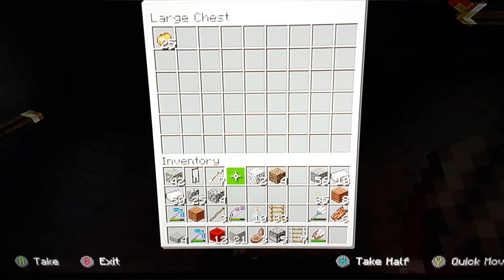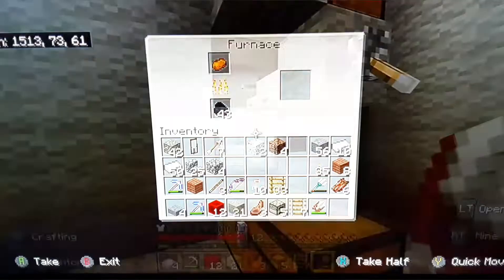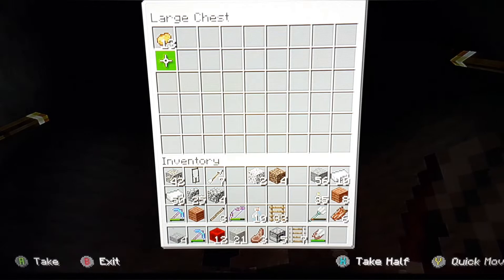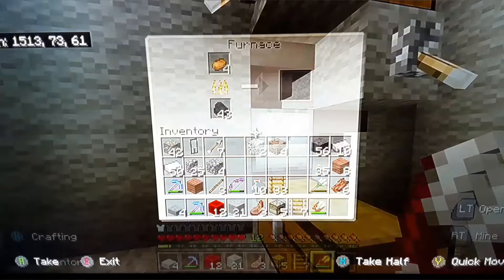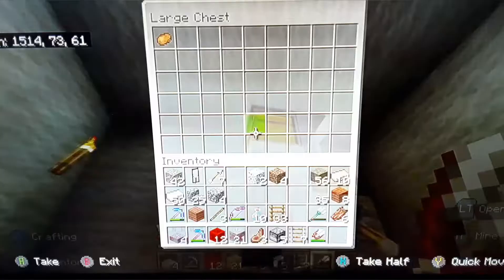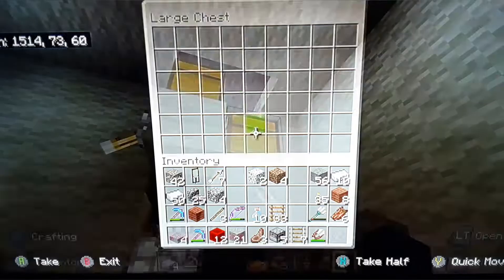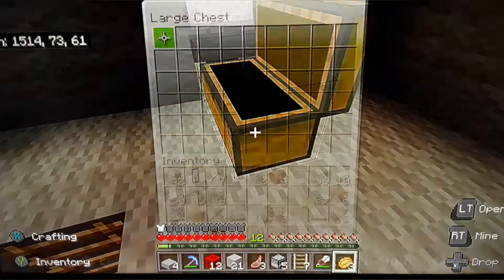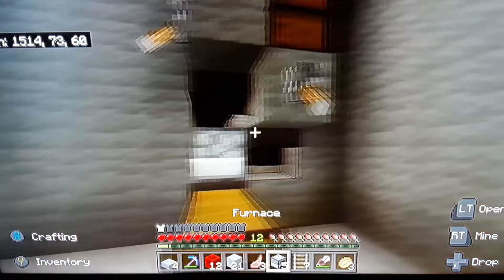Okay, so this is the final result. This is the input chest — let's say I put potatoes in here. Why are they not picking them up? Okay yeah, so it comes up, takes out some potatoes and spreads it out. At least it works. You put fuel in here, everything else, and then it comes out here. So that turned out pretty great.